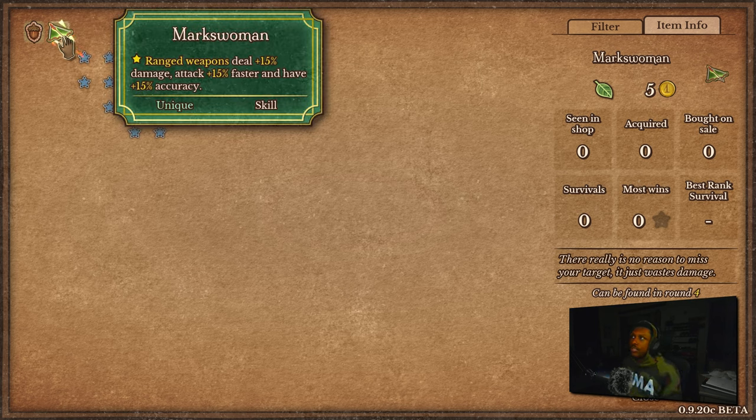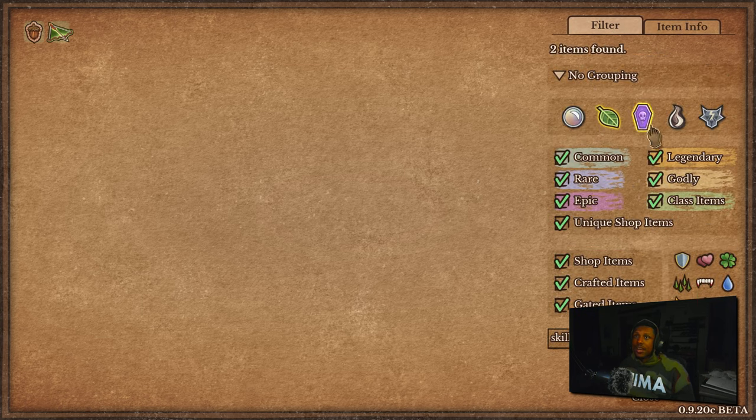The second Ranger skill is Markswoman — available on round four. Ranged weapons gain plus 15 damage, attack 15% faster, and gain plus 15 accuracy. This isn't bad at all, especially since 'ranged weapons' covers not just bone arrows but also magic staff and Ruby Whelp. It's a very versatile skill that can work in almost every Ranger build. You can pivot toward any ranged weapon build and take advantage of the extra damage, speed, and accuracy.